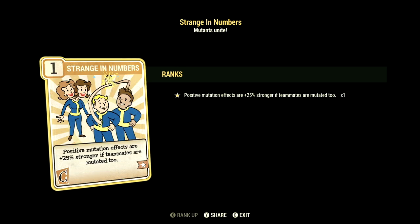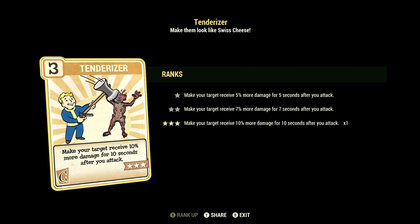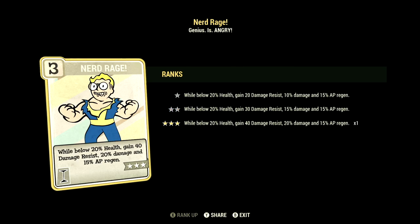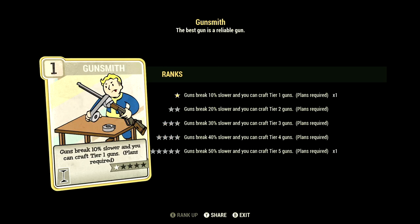Over in Charisma, we have 4. We have Strange in Numbers maxed out — positive mutation effects are plus 25% stronger if your teammates are also mutated. We have Tenderizer maxed out — make your target receive 10% more damage for 10 seconds after you attack. Over in Intelligence, we have 6. We have First Aid at 2 stars — stimpaks restore 30% more lost health. We have Nerd Rage maxed out — below 20% health, gain 40 damage resist, 20% damage, and 15% AP regen. We have Gunsmith at 1 star — guns break 10% slower and you can craft tier 1 guns.